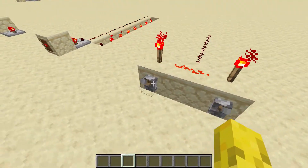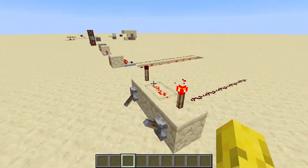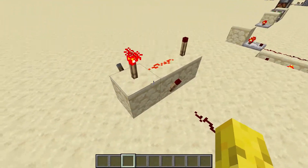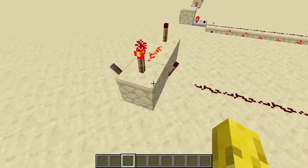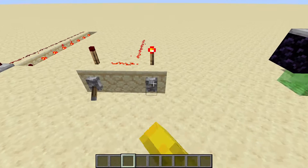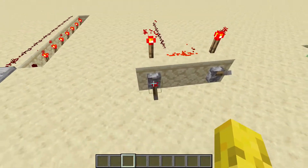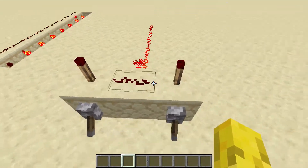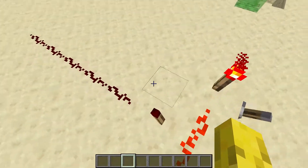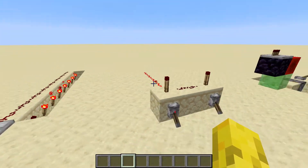So how this works: you need at least one of these torches to be on for that torch to turn off. If both of them are off, then there'll be a redstone signal here. If they're both on, nothing happens here. If only one of them is on, nothing will happen here. I hope that makes sense.